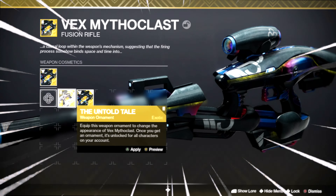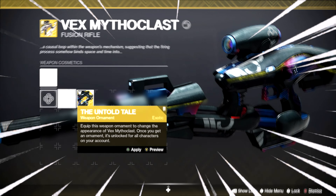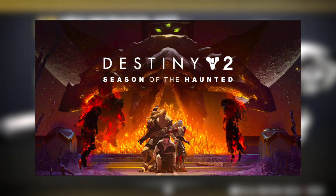I'm going to be showing you how to get Vex Mythoclast fast through an easy farm in Season 17, Season of the Haunted.